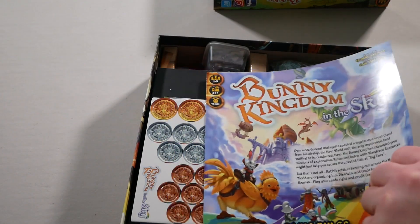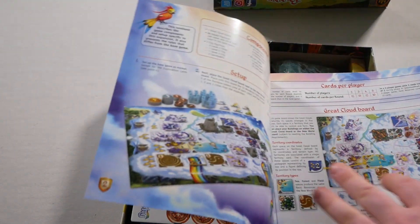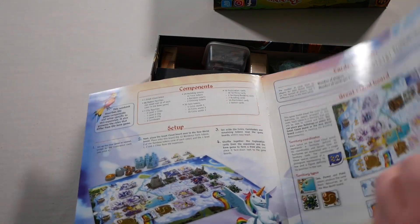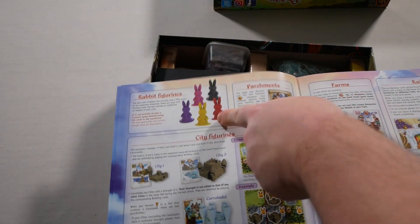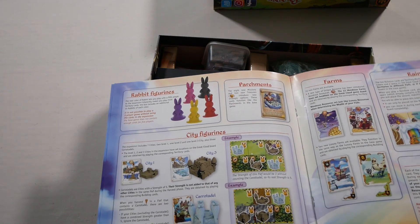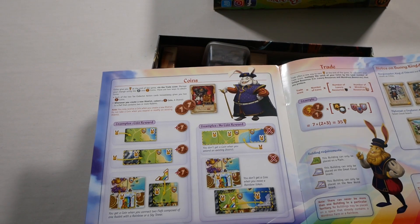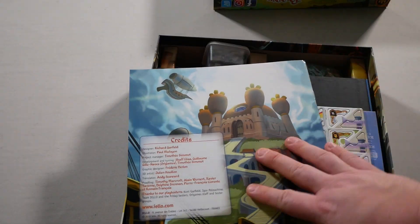Next up we have the game rules for the In the Sky expansion: cards for player changes, some setup, the great cloud board, rabbit figures, parchments, city figures, fairs, farms, rainbows, chimneys, coins, trade, terminology, credits.